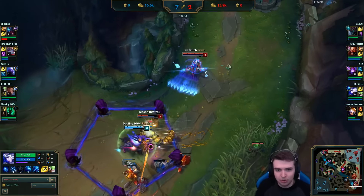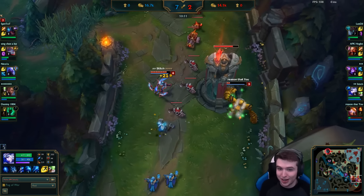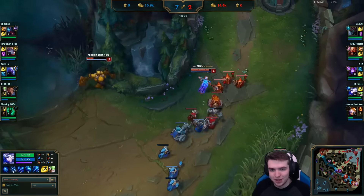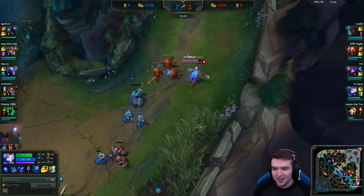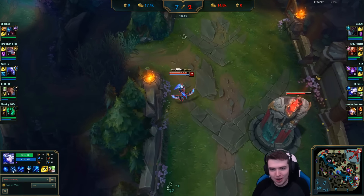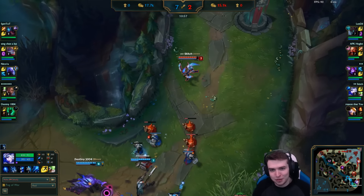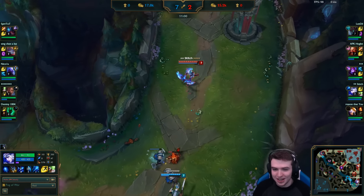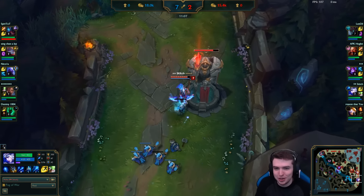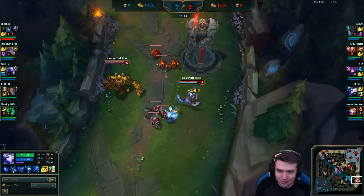This Blitzcrank is funny — this is Korean Challenger and this Blitz is what I would class as the support you don't want to get. It's the guy who is losing you the lane. We're having a decent lane phase doing pretty well, but our Blitzcrank is getting caught all the time and dying, so we're missing some CS and not really being able to do anything. It's kind of funny that this is still exactly what happens in Korean Challenger and every single elo — just because it happens in Bronze and you guys say 'what do I do with a crap support?' I'm still figuring that out in Diamond.